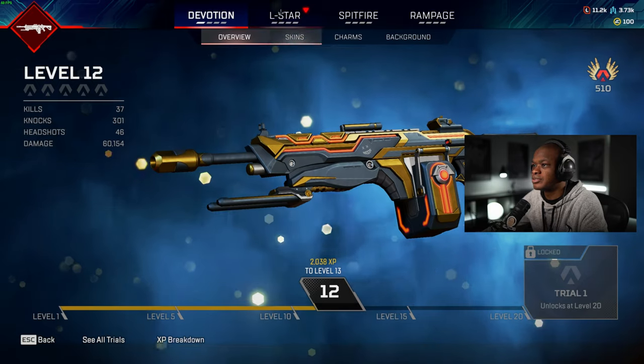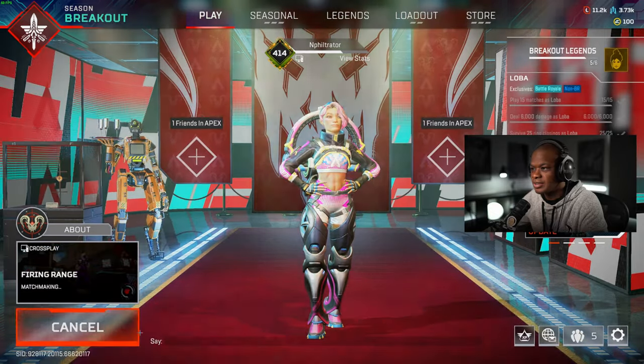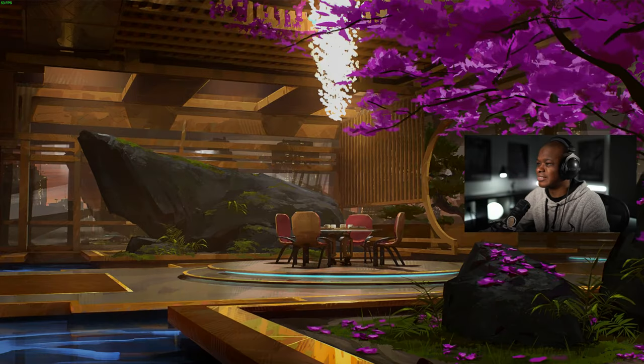We also have to put on the L-Star. So let's go into Firing Range, check it out, see what it looks like. Dude, I like this skin already. Yeah, I definitely like it.